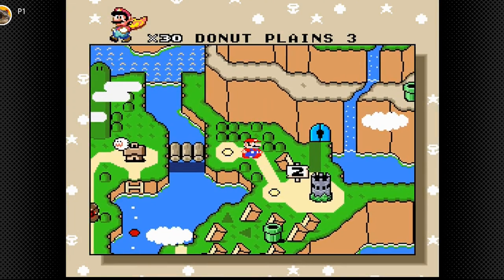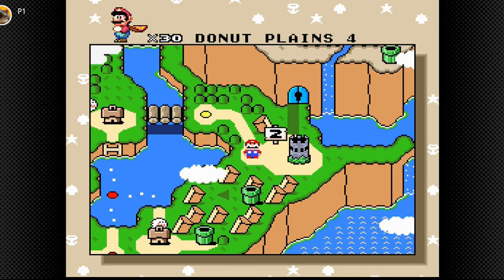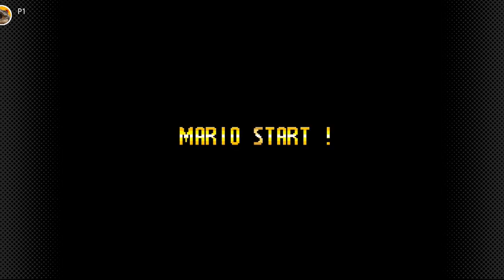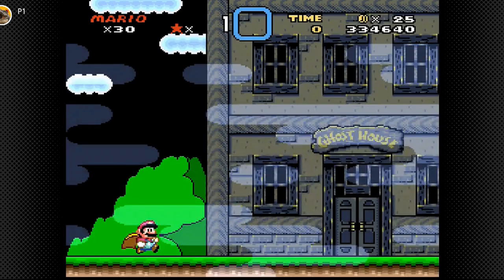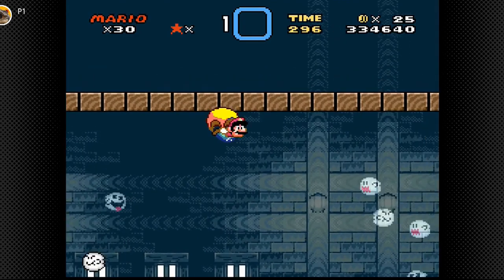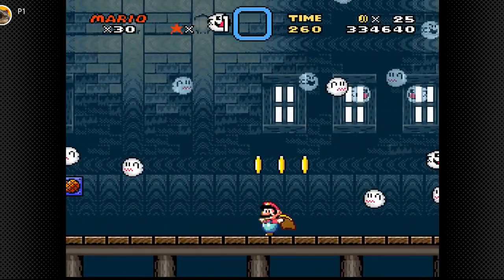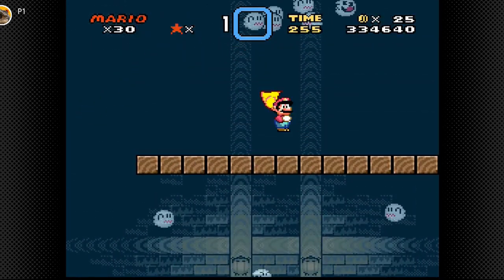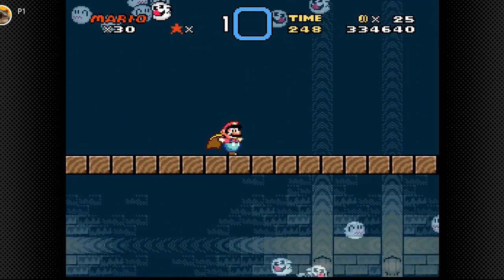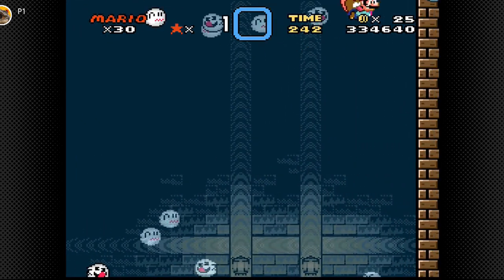Back to — oh, there is another level: Donut Plains 4. I thought it'd lead straight to the castle, I guess not. Let me check Donut Ghost House because I might know where the secret exit is now. If we just run like this and fly — yeah, it's up there. Now, how do we get up there? I know how — we fly this way. There we go.